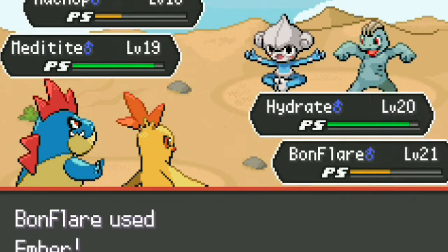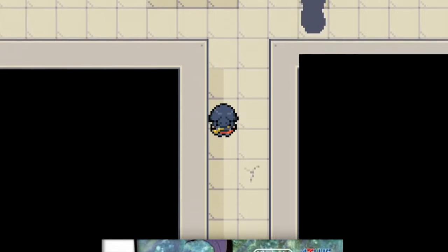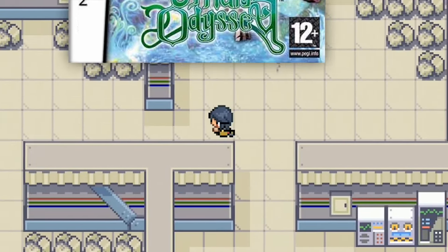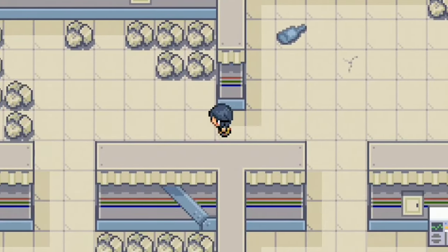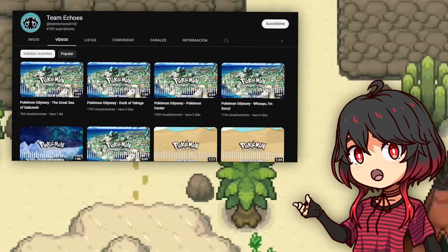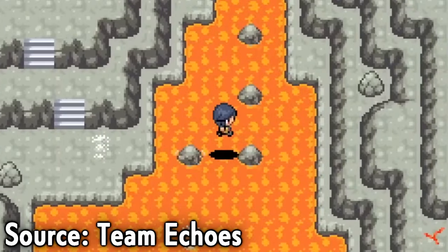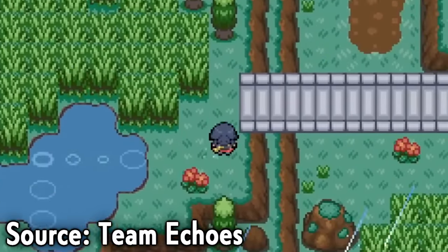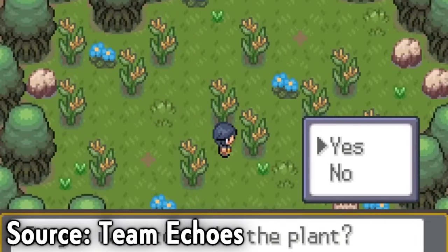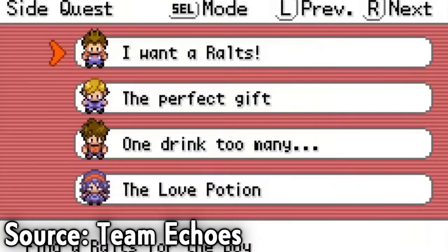There are no gym leaders or elite four — the maze is the real challenge. In addition, some features of the Etrian Odyssey game such as mining and naval exploration have been added. The game even has a new soundtrack that you can listen to on the Team Echo channel, which you will find in the description. Currently the game's story is 25% complete, but recently the 1.5 beta has been released and contains many hours of fun.